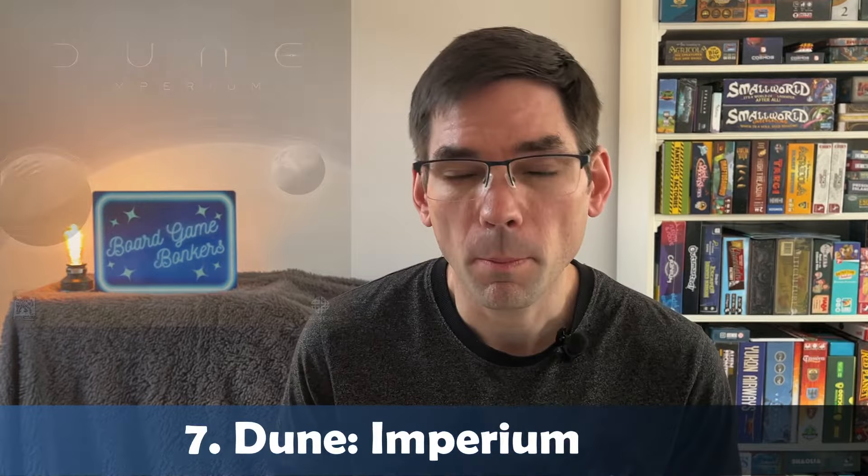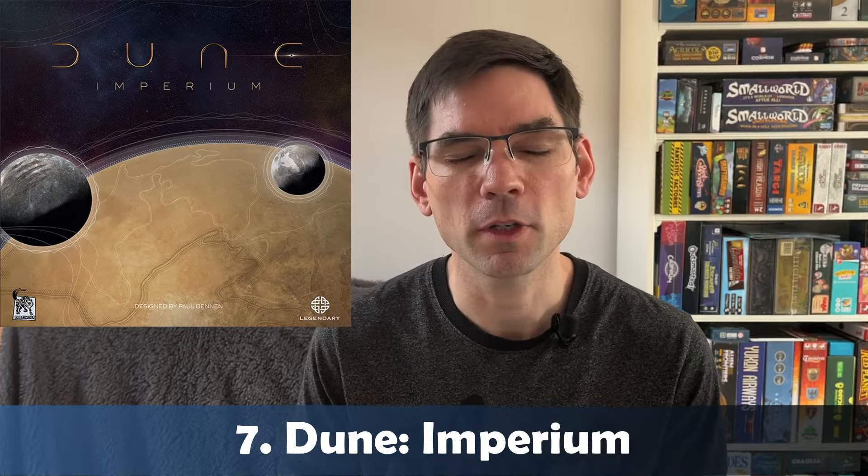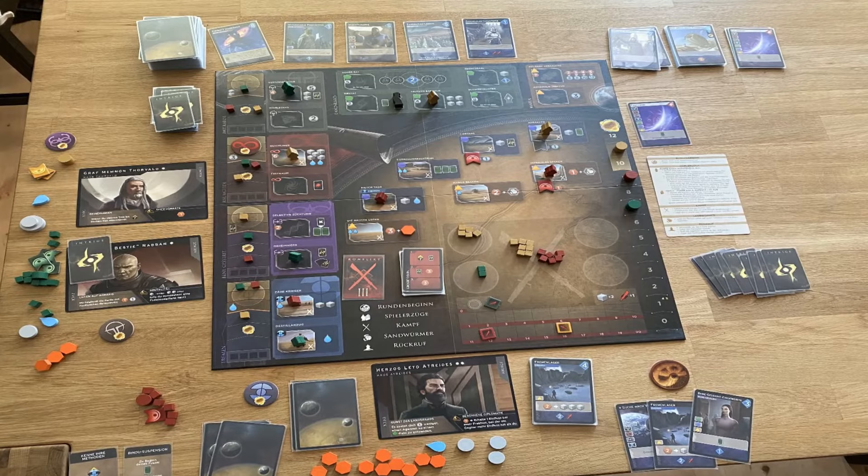Number seven is Dune Imperium, coming in at 55 pounds. This is a highly acclaimed game that a lot of people enjoy, especially if you're a fan of the Dune film. It's arguably the best of the Dune board games available.